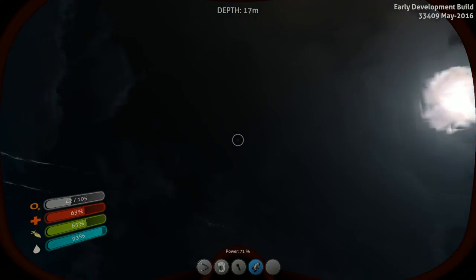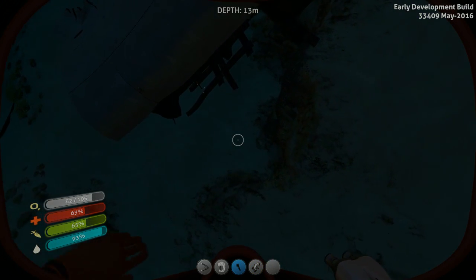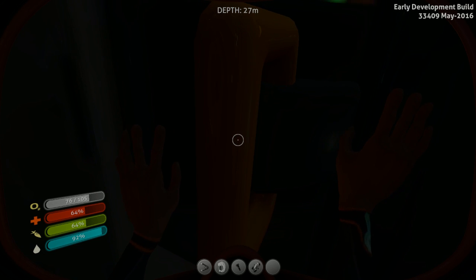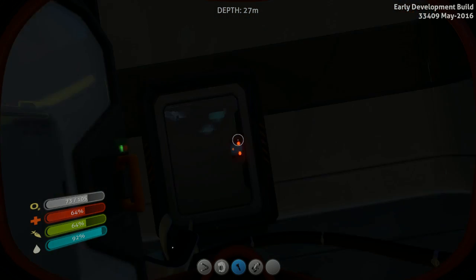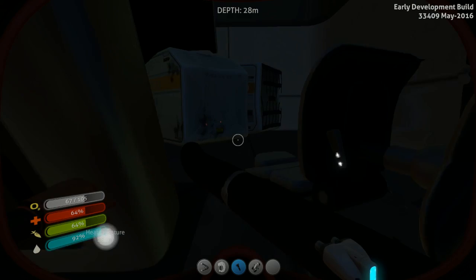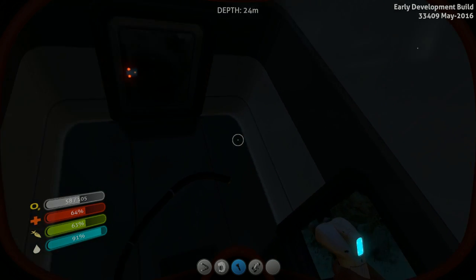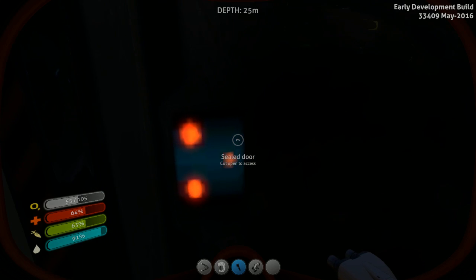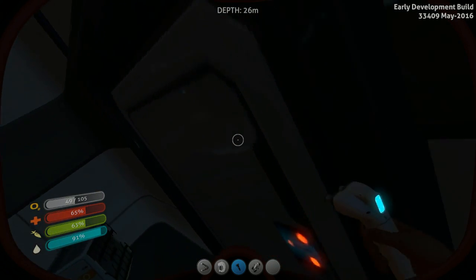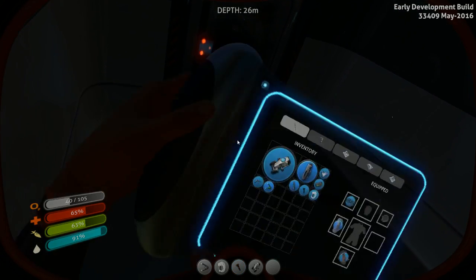Part of a ship here... oh, we've got a door here! Wait a minute, what's in there? Alright, let's turn this off if I don't want to waste power. What's this? Okay, interesting. Is that all what was in here? I can't actually open them.